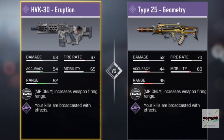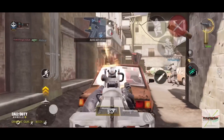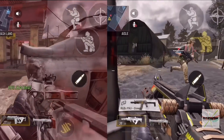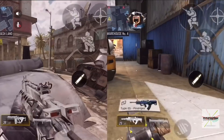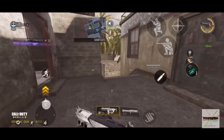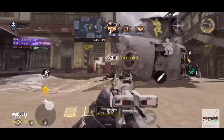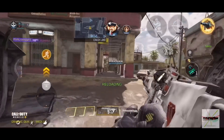Yang pertama, mungkin perbedaan yang kalian gak sadari antara Type 25 dan HVK ada pada kecepatan reload. HVK memiliki kecepatan reload yang jauh lebih lambat dibandingkan Type 25. HVK memiliki kecepatan reload 2,7 detik dan Type 25 sekitar 2,1 detik. Jadi ada perbedaan sekitar 30% dari waktu reloadnya. Mungkin ini gak berasa, tapi kalo kalian saat kondisi terdesak dan jarak deket, beda 0,1 detik pun berasa banget.